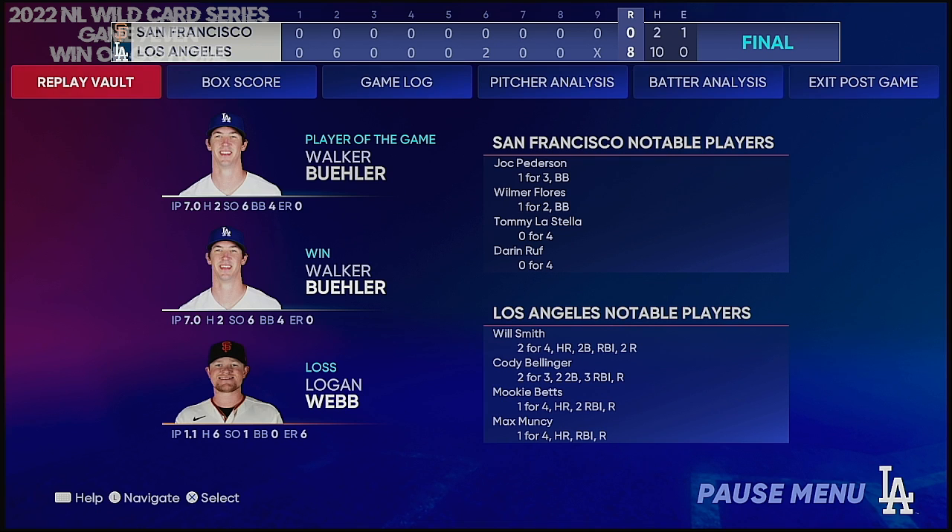Here now is our final line score tonight. First, the victorious Dodgers: eight runs, ten hits, no errors — they left three men on base. For the Giants: no runs on only two hits, one error — they left six men on base. Time of the ball game: three hours and three minutes. Tonight's paid attendance: a sellout, 56,000. The Dodgers thank you for attending tonight's game, and as you leave Dodger Stadium, we remind you to please drive home safely.